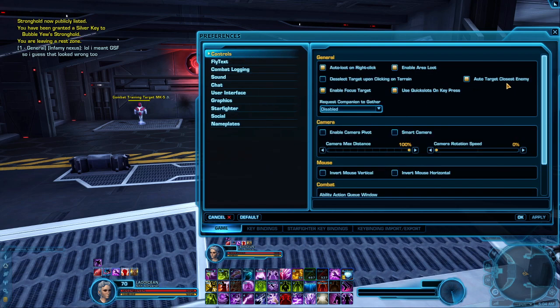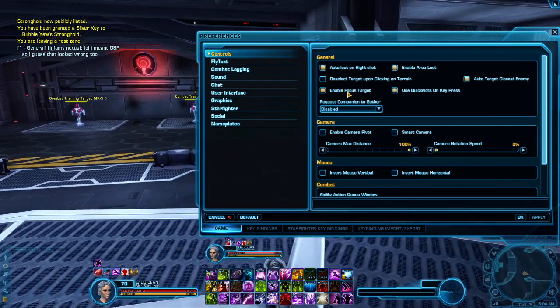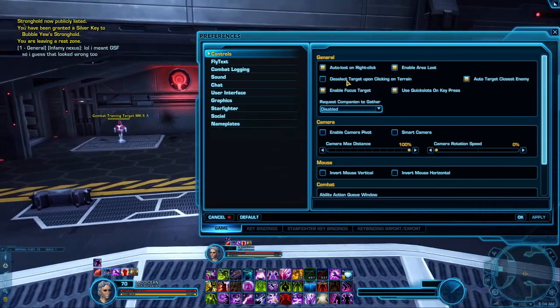Most likely you want to turn on Auto Target Closest Enemy — this is super nice. Enable Focus Target; you're going to need this, it's very important. And obviously you can turn that on.